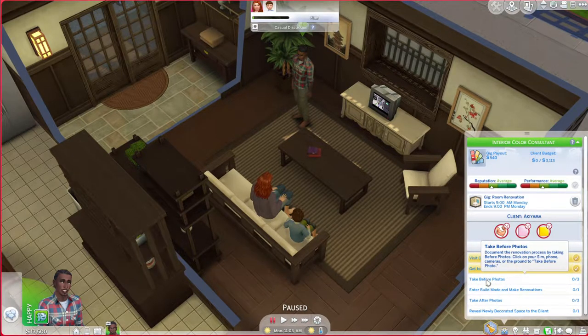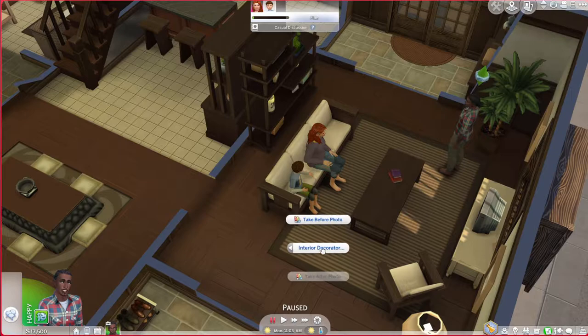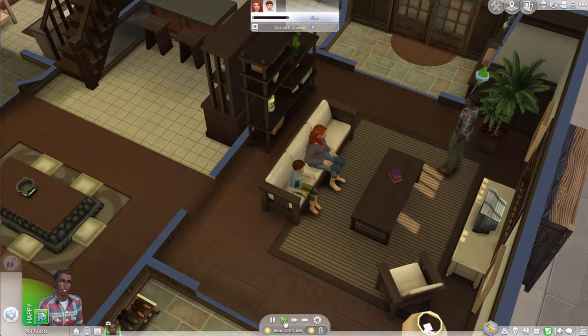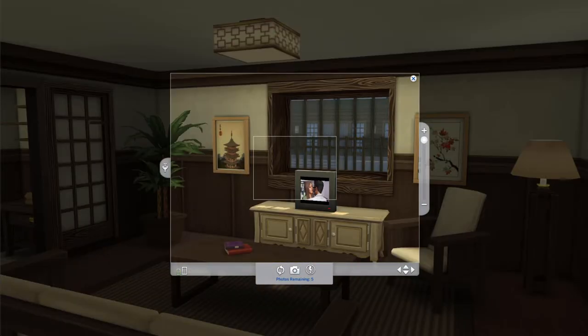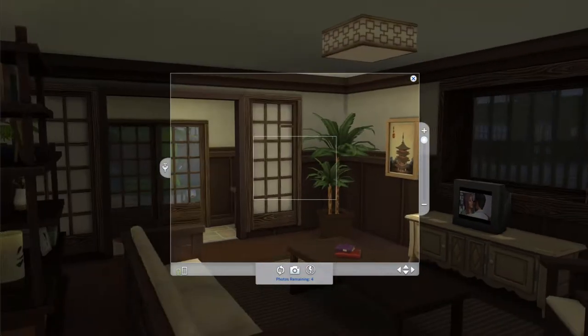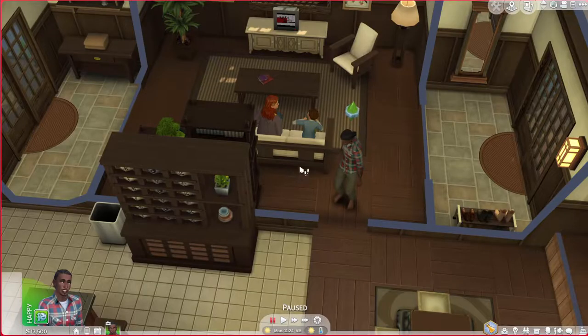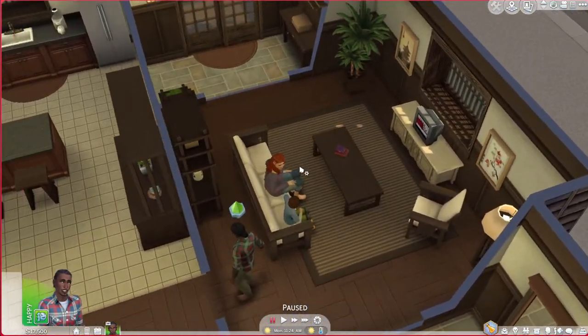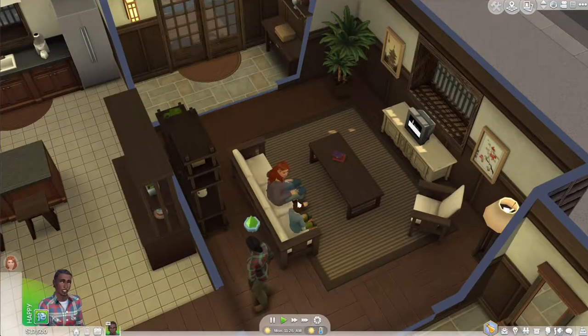I haven't even paid attention to what room exactly I'm renovating — all it says is room renovation, so I'm just going to do the living room. Now I need to take before photos. You click on your sim, phone cameras, or the ground to take a before photo. Okay, click on the ground and take before photos. I just took three basic photos because I don't really care about being fancy. Let's send them away.